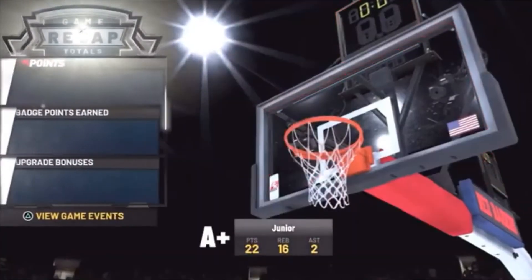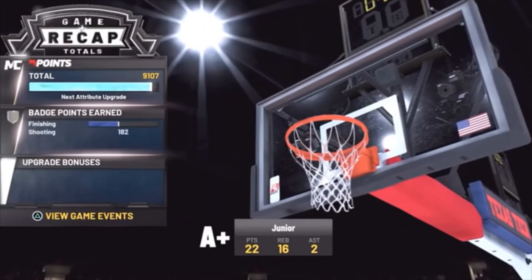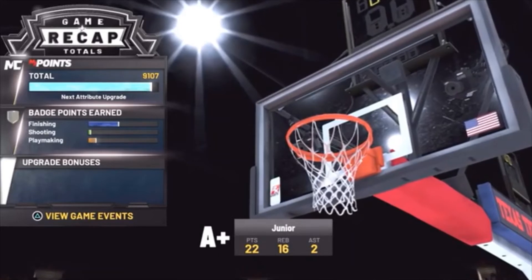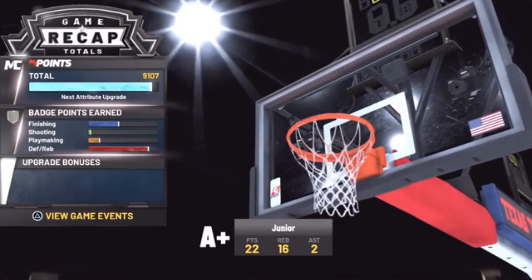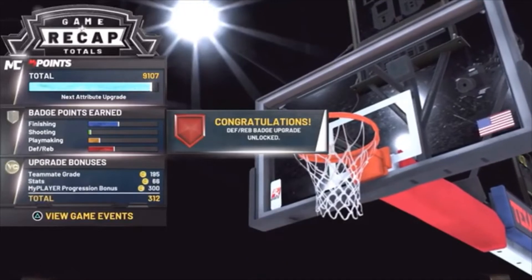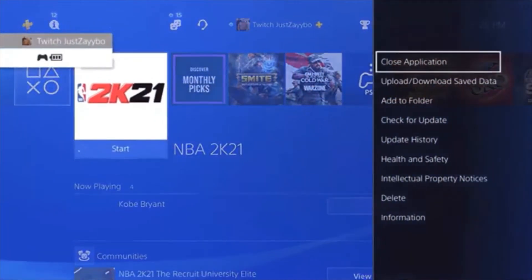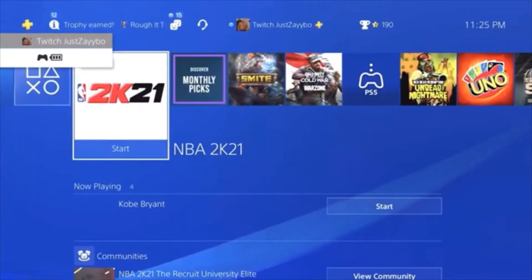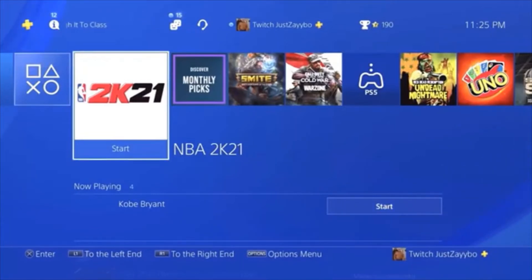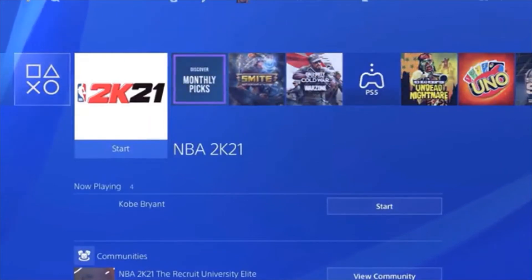Once the game is officially over, it's gonna tell you everything you got. Pay attention to where my player points are at - 9.1 - and look at my finishing and where my defensive is at. I got a whole badge. Once your VC loads up and you hit X once, all you want to do is close your application. Hit the middle button, hover over 2K21, hit Start, then Close Application. Then load it right back up.